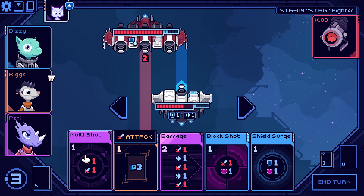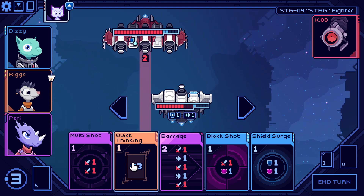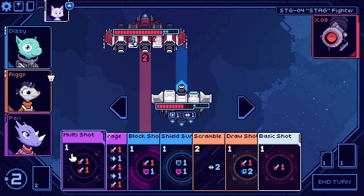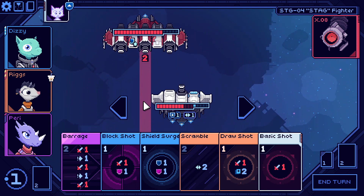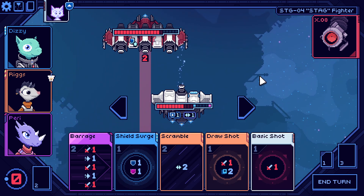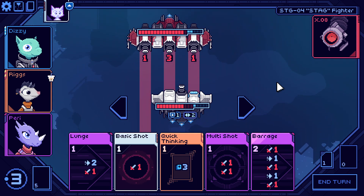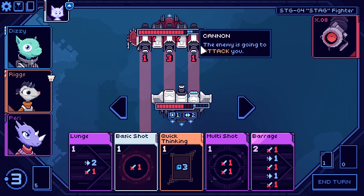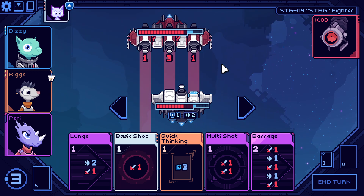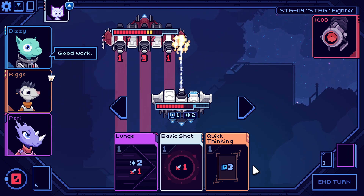The enemy is going to shield — draw and then max shield raise. Taking no damage and keeping one shield. We've got barrage but we can't really use it right now with the obstacles. Multi-shot and just take the one — we've got the shield for it. End turn. We're not taking damage next turn either. We can still hit the weak point with multi-shot.